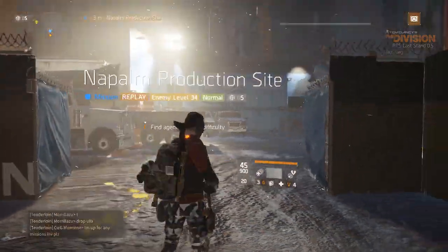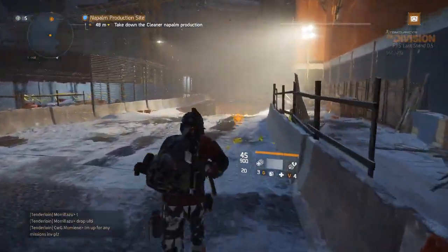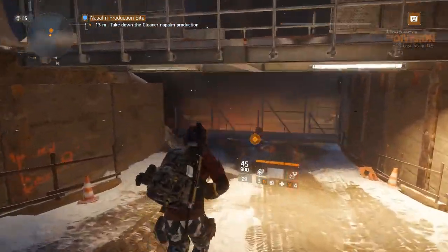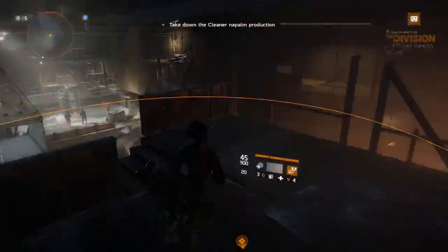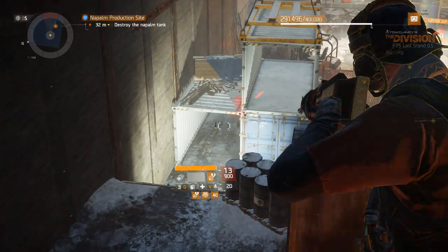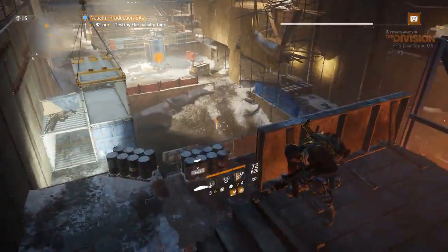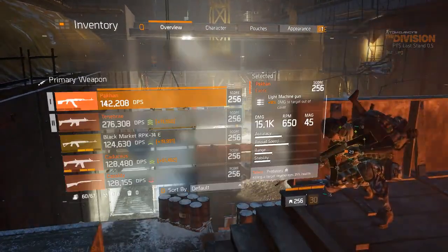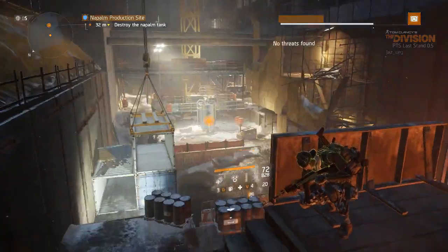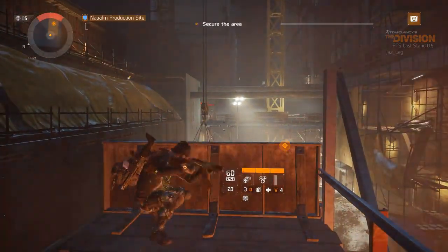The next weapon is the Pecan. The Pecan's talent allows you to have a bigger magazine per kill. Starting with 45 rounds, after getting a couple of kills and reloading, you can see I now have 72 bullets. One thing to keep in mind: once you have more bullets than your base magazine size, you cannot reload with the extra bullets. You have to get back down to your regular mag size of 45 or below in order to reload.